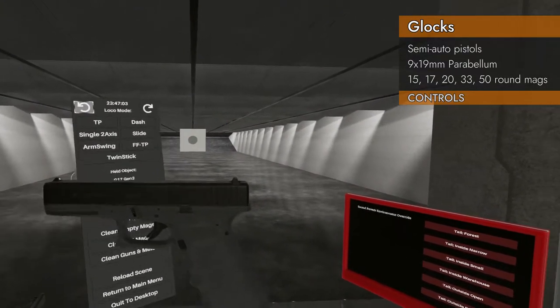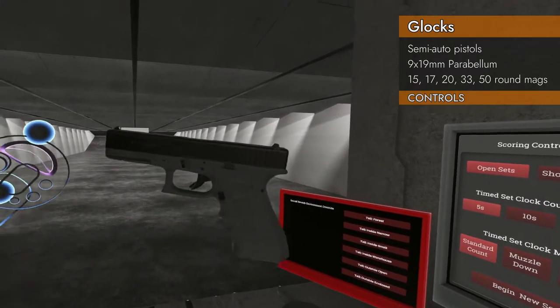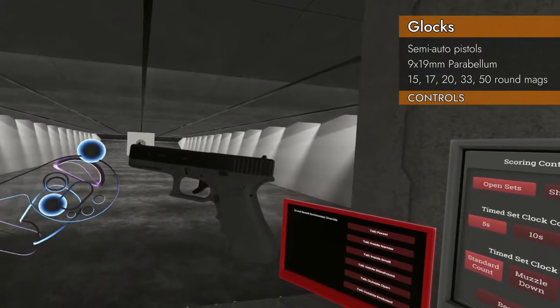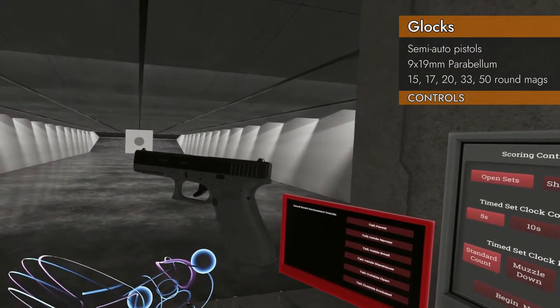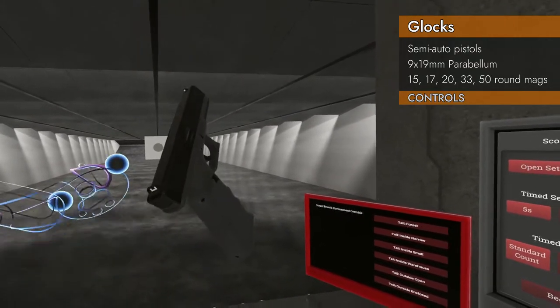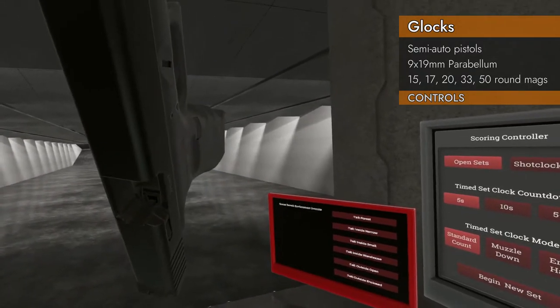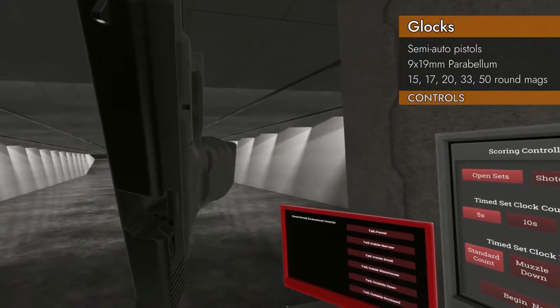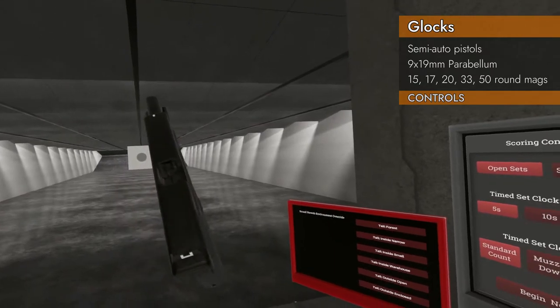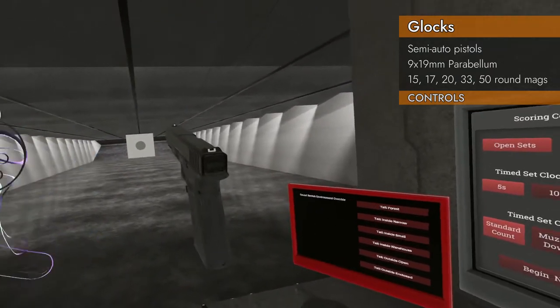Let's get started with the G17 Gen 3 controls. These are slightly different than some of the automatic pistols I've done videos on before, because they're striker-fired, which means they don't have an exposed hammer. The hammer is inside — you can't see it. They call it a striker. It's the piece that whacks against the bullet to make it go bang.